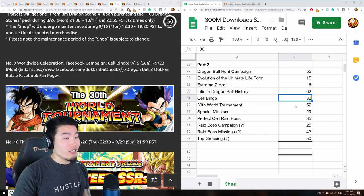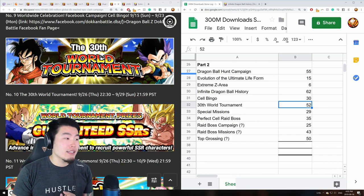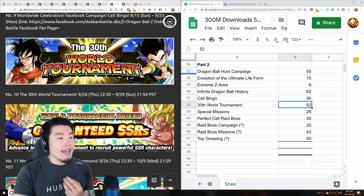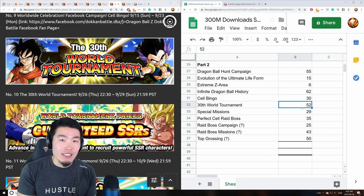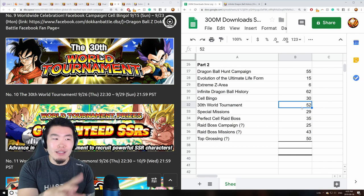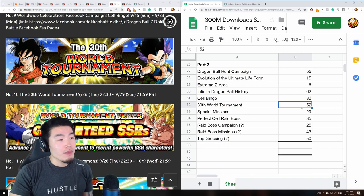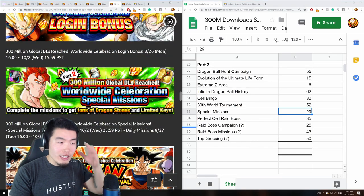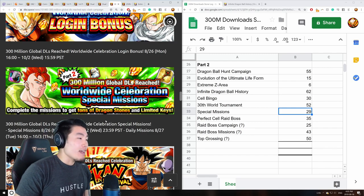For the 30th world tournament, stones vary based on local and overall ranking, but tallying up the win missions, points missions, tears, and everything else, everyone should get at least 52 dragon stones — not including ranking bonuses — though the number could be a little off. Then for part two special missions there were 29 dragon stones total at the bottom of the mission list.